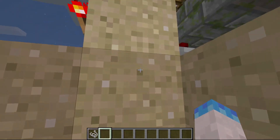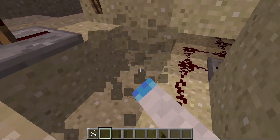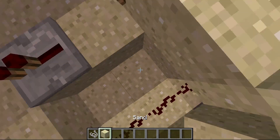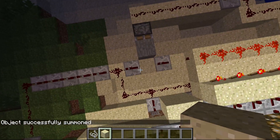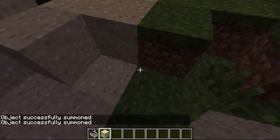This redstone line leads into a block that plays a sound — random fuse — then it runs into something that summons a thrown enderpearl three blocks above it, which is basically just particles. It throws the enderpearl and then does the particles, like that.